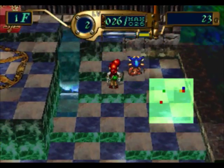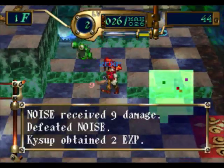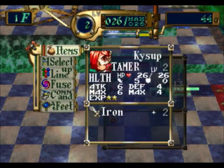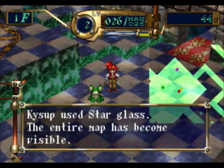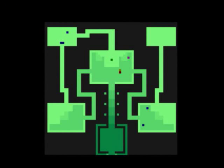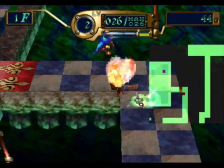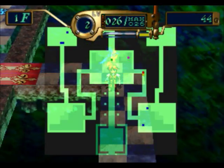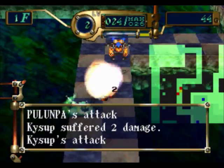We got the star glass! The star glass allows you to see the entire floor, which we're going to use now. You can actually move while viewing the full floor map — it's very cool, though it's kind of hard to see where you're going. It's almost like old Windows games.